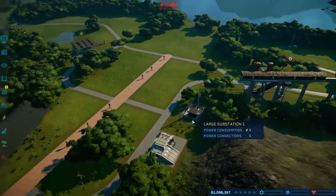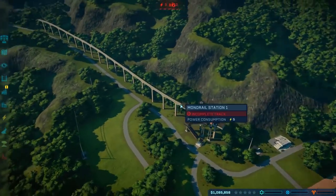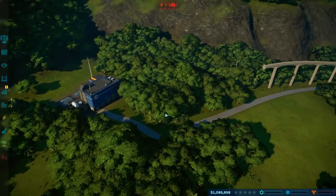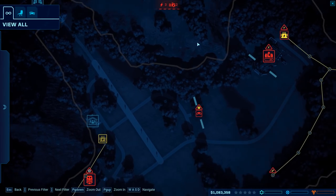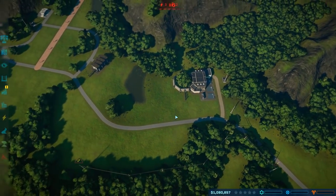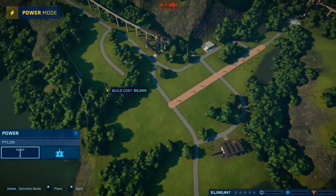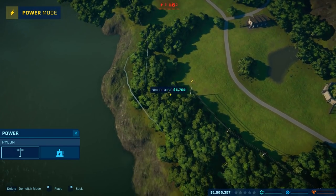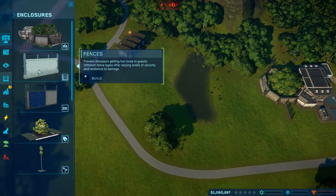Right, that's a good start - well, it's a start. There's an incomplete track on the monorail. There's a small power plant over there, and a Hammond creation lab which has no power. First things first, we know we need power, so we're going to connect a power line.